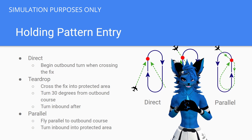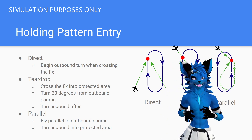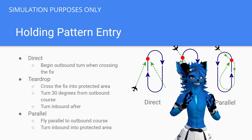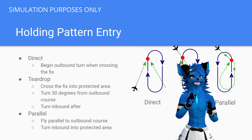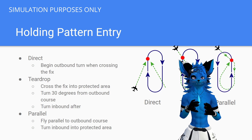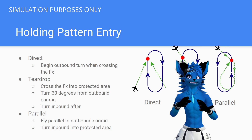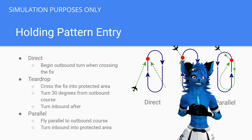The second easiest entry to fly is the teardrop entry. In this example, we are holding south of the fix making right-hand turns, and we are approaching from the northwest. We would fly to our fix, and then fly outbound on a 30-degree intercept from our outbound course. Our outbound course is going to be 180 degrees, so we'd fly a heading of roughly 150 for that minute, and then turn back inbound and fly to our fix.